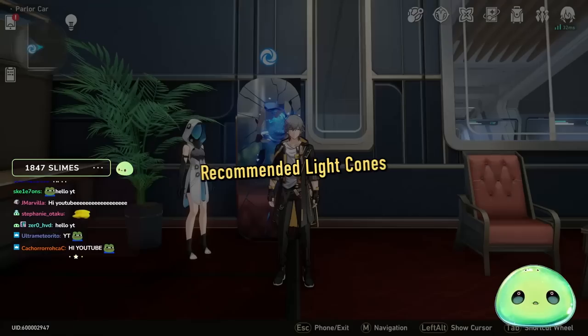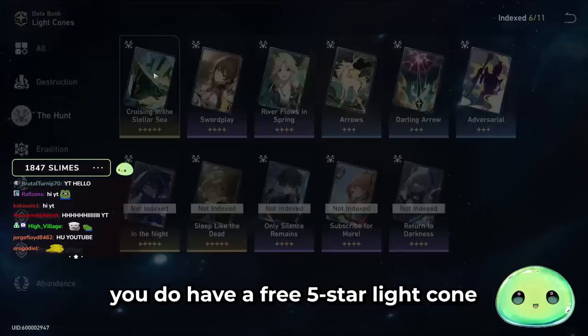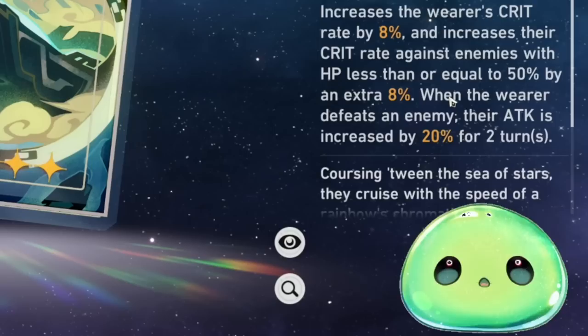She is a gacha character — she's not a guaranteed character in the game, so do remember that. Let's start with the five-star light cones. First and foremost, you have a free five-star light cone obtainable in Honkai Star Rail. If you go to the Herda shop, you can superimpose it as well. It increases the wearer's crit by 8%, and increases crit against enemies whose HP is less than or equal to 50% by an additional 8%, so that's 16% crit right there.